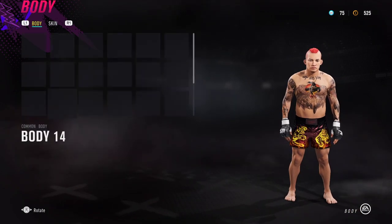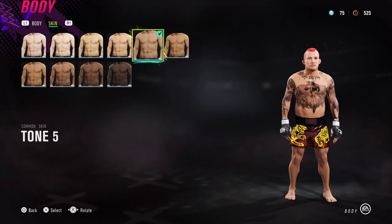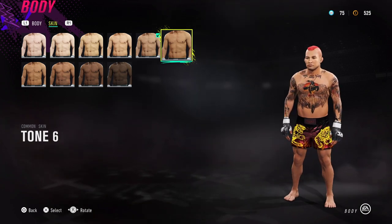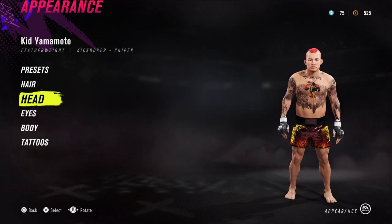For the body type, I've gone for body type number 14 and skin tone 5, or tone 4 — it's up to you guys. I went for tone 5 just going off the pictures I saw. Tone 6 could possibly work as well, but any of those three tones really. And tattoos we'll get into. Let's jump into the head.